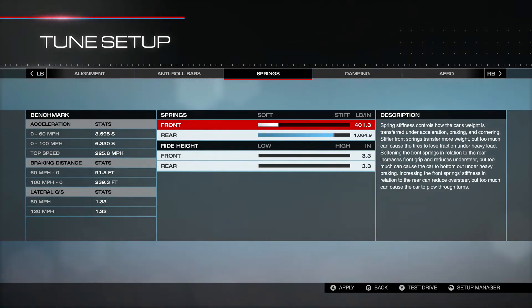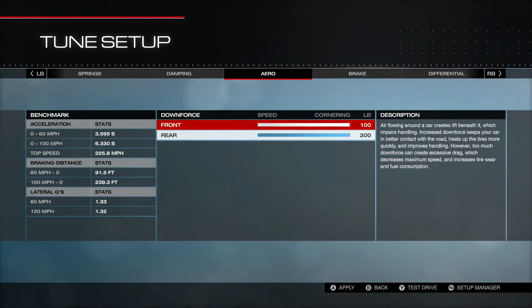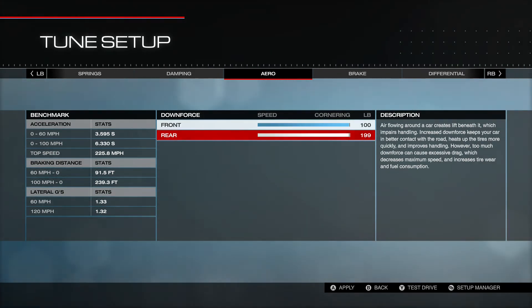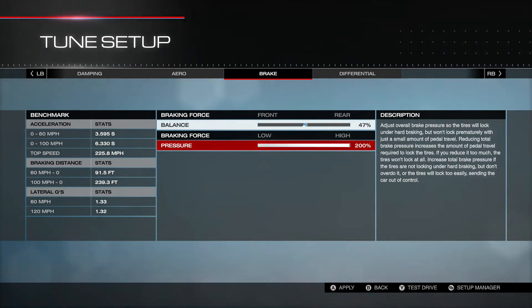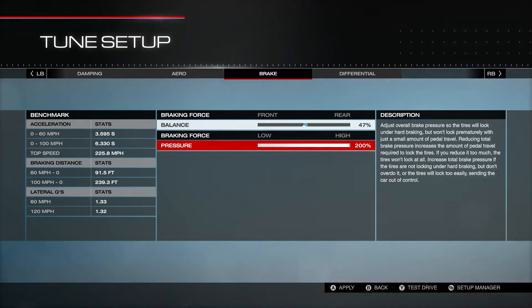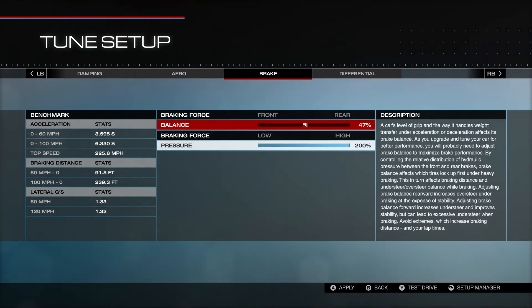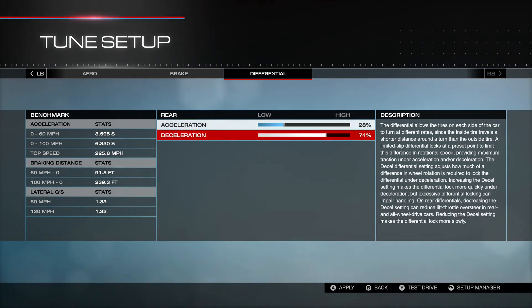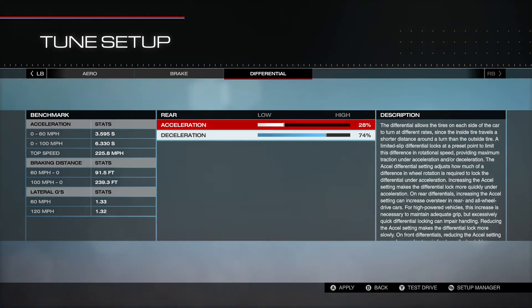I have the ride height down to as low as I can — 3.3. That works pretty good on that track; it's a pretty flat track, so it's not a big deal. Damping: I have 9.9 and 9.8. Front bump stiffness: 3.7 and 5.5. I have full aero on the front, and it comes with full aero on the back, which is adjustable, but you don't have to put on the wing to do that — it just comes stock like that. Braking force: 47% in the front and 200% braking force, and this has really helped my stopping distance. I don't use ABS, so be cognizant about that. Differential: 28% in the front and 74% in the rear. This is partly what's helping me stop quickly — I'm using the deceleration of the engine to help me stop as well.